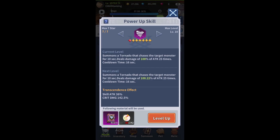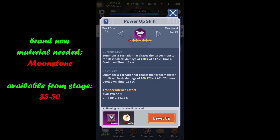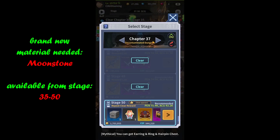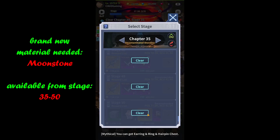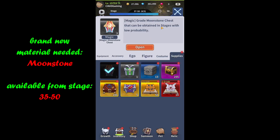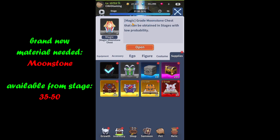In order to get it, you actually need to unlock stage 3550. Once you do, if I flick back to the stage I'm currently grinding — chapter 37 — if you get to level 35 you can see in the background there is a brand new chest which has been introduced. Flicking back to inventory and then supplies, I'm talking about this very first chest. The material, the resource, is a moonstone, and this great moonstone chest will provide exactly that.